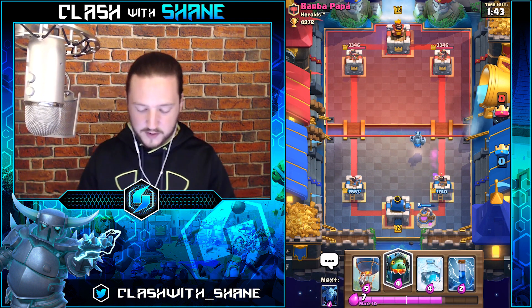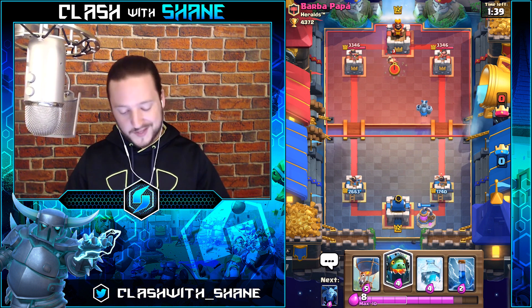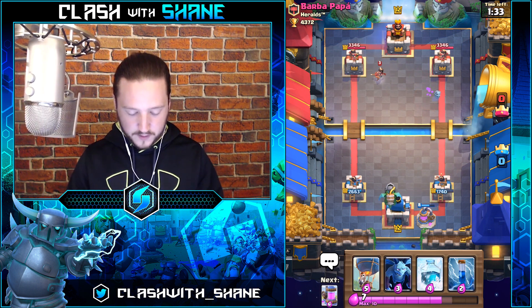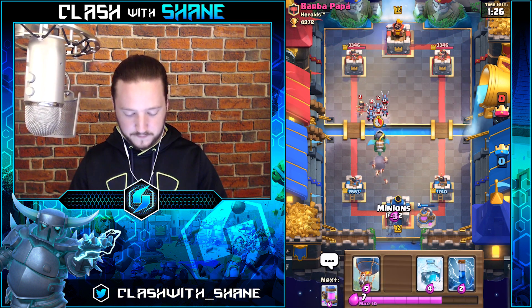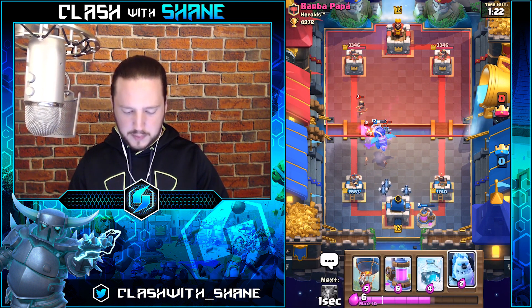Elite Barbarian doing 5,000 damage per hit but the tower survives. Let's go Inferno Dragon on the left-hand side and see what he does. Barbapapa — probably a Hog Rider on the right. We wait for it, split Minions back here, zap — not bad, not great, but not bad.